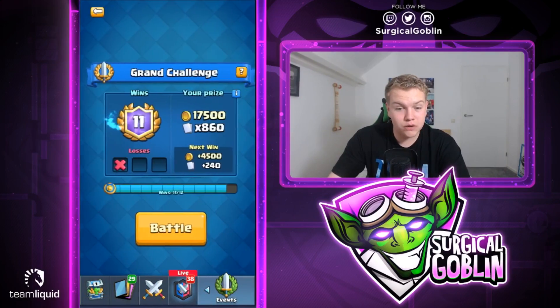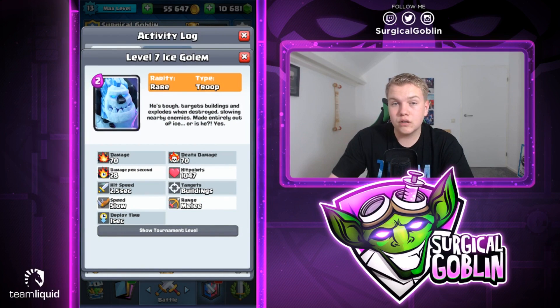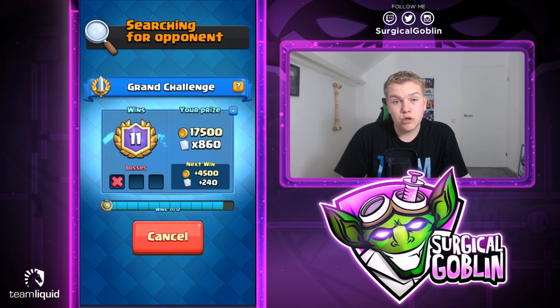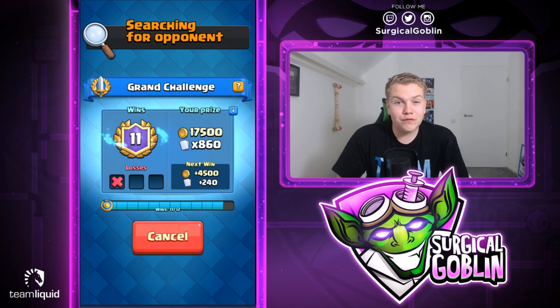That's 11-1 now. This deck is really solid - unfortunately we just lost to this matchup. He had Poison, Zap, and the spam units. We didn't have anything for the Bats - just Ice Golem splash damage or maybe a Fireball. Unfortunately the Hunter didn't hit all the Bats and got Zapped down, allowing his Giant to deal so much damage. But we're 11-1 in the grand challenge, so let's search for another opponent.